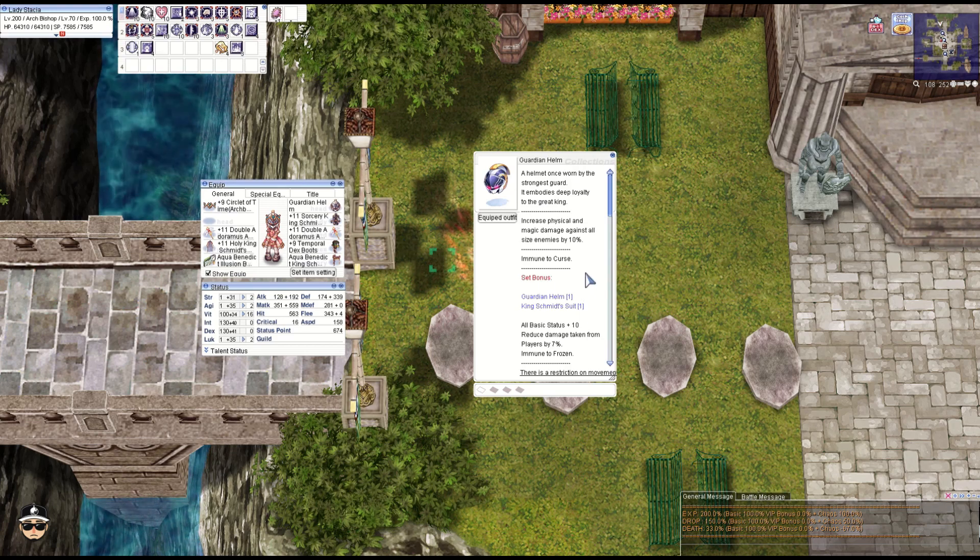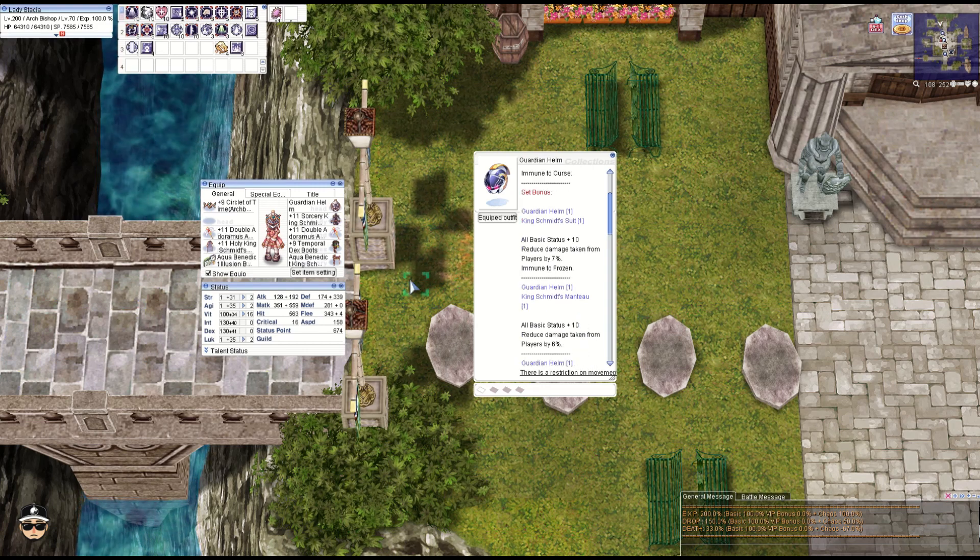Next, the Guardian Helm: immune to curse, increased physical and magic damage against all sizes plus 10%. When comboed with the suit, you get all stats plus 10, minus 7% damage from players, and muted and frozen status. Combo with the manteau: all stats plus 10, reduce damage from players 6%.